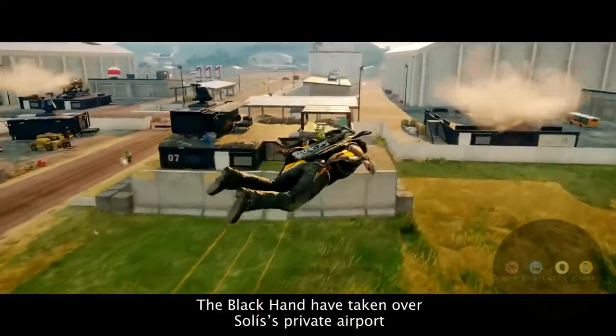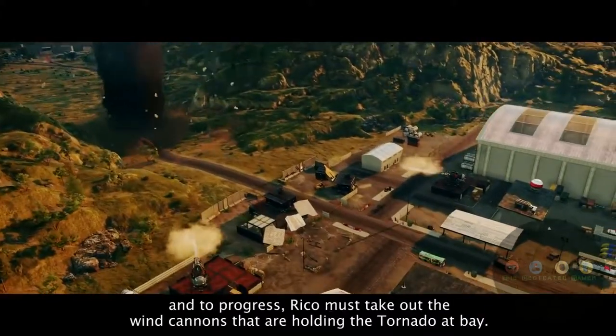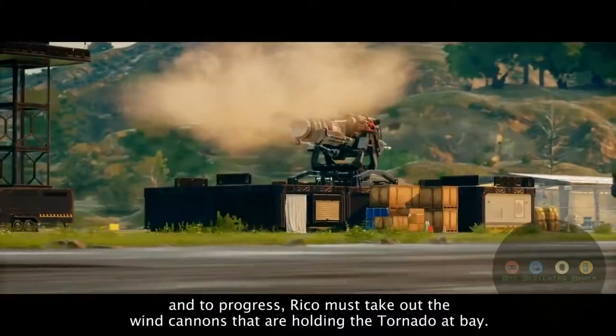The Black Hand have taken over Selyse's private airport, and to progress, Rico must take out the wind cannons that are holding the tornado at bay.